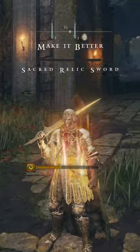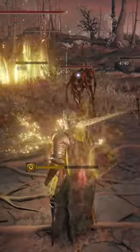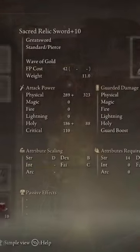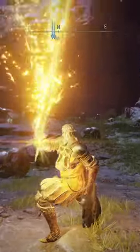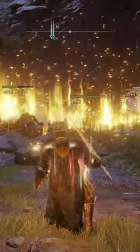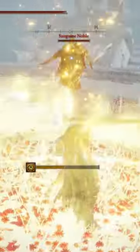Welcome back to the Make It Better series, where we take one weapon from Elden Ring and stack it out to make it the best it can possibly be. Let me know if you agree down in the comments. Today we are looking at the Sacred Relic Sword. Its Ash of War, Wave of Gold, has unalived more Albinarchs than I ever cared to know, but because of that we are going to focus on building up that Ash of War as much as we possibly can.